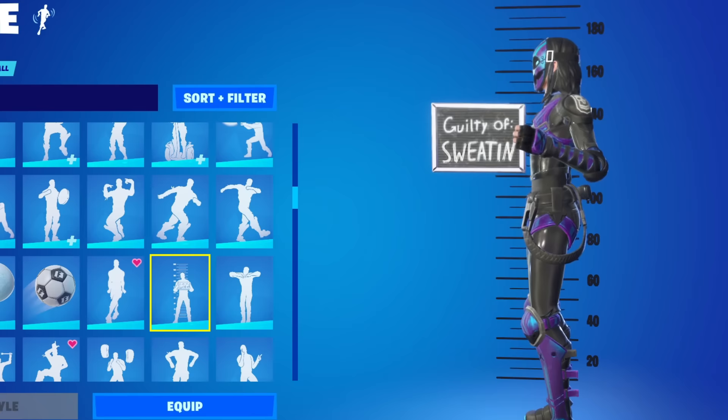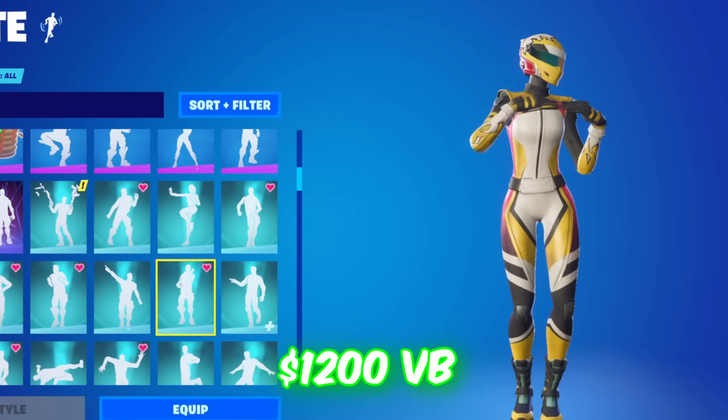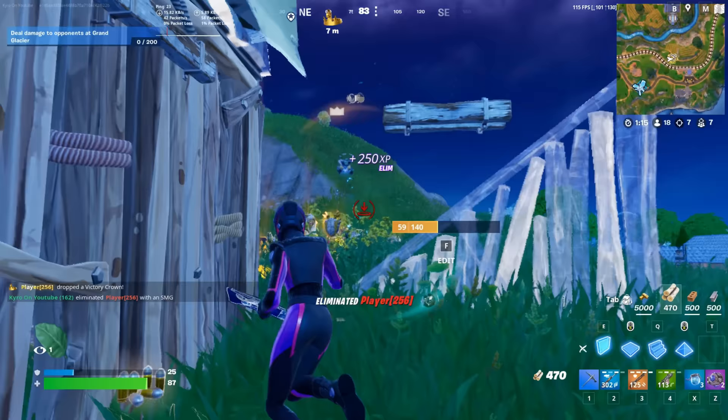Moving on to a very similar skin: Pit Stop. You can pick this up for 1,200 V-Bucks, and it actually has one extra edit style compared to Zadie, with four different styles total. I feel like that is truly incredible — four styles for a skin this well-designed is so sick. Some of the edit styles do look really similar, which might be the only downside, but I'm still a huge fan of it and feel like this skin deserves to be a lot more popular.